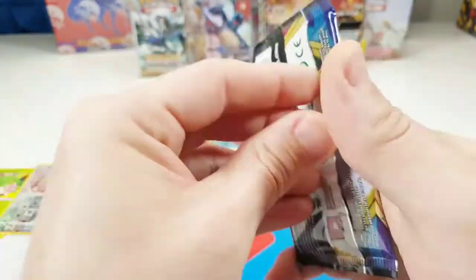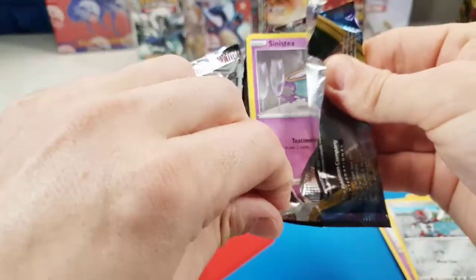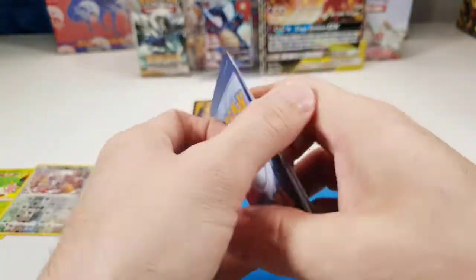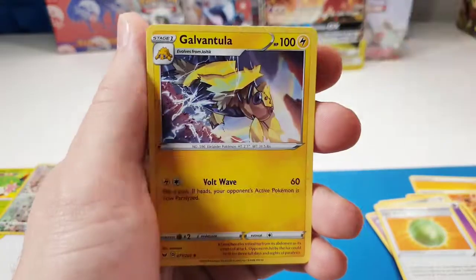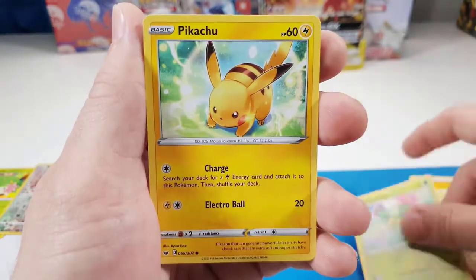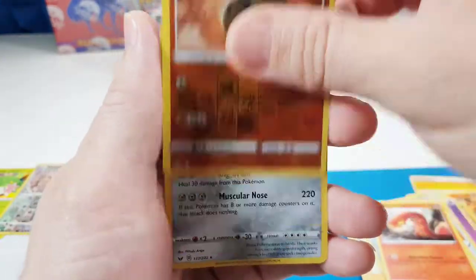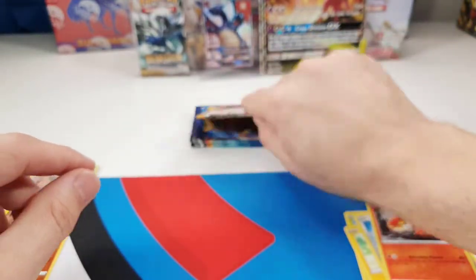Oh, another Sword and Shield — Lapras this time. Come on, full arts! I'm still missing full arts for the binder. Lum Berry, Corvisquire, Galvantula, Sinistea, Maractus, Pikachu, Galarian Meowth, Sizzlipede, Reverse Arrokuda, and Appletun. Alright, that's for Sword and Shield.